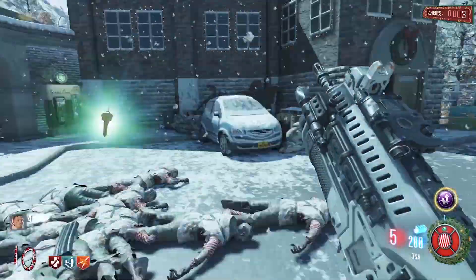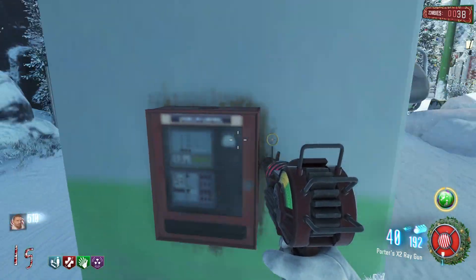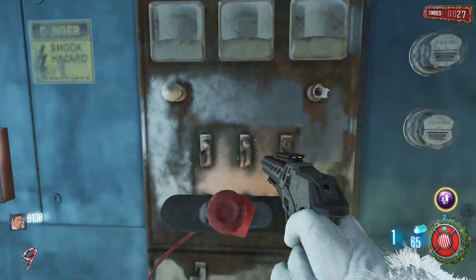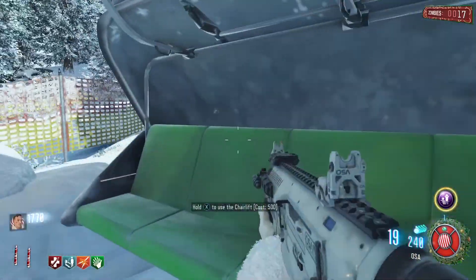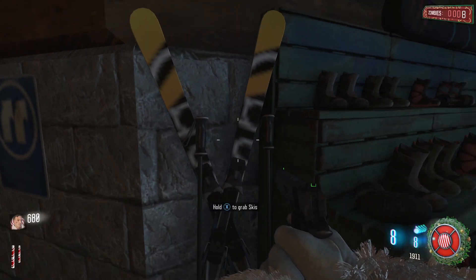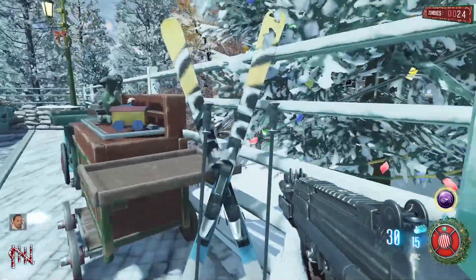Once all four soul boxes have been completed, the key to the ski lift will drop. Before you use the ski lift, you'll need to turn on power. Head to the building at the top of the mountain and you'll find the power switch on the top floor. You can now use the key on the ski lift at spawn, then pay 500 points to take the ski lift up the mountain. You'll need to pick up a pair of skis to ride the ski lift — two are found in the ski lodge, one is near Electric Cherry, and one is near Speed Cola.